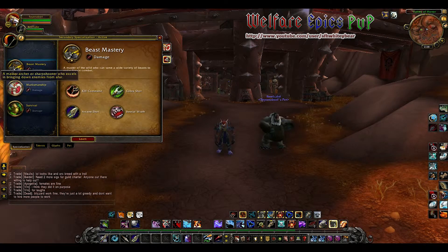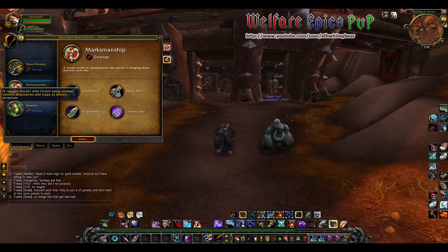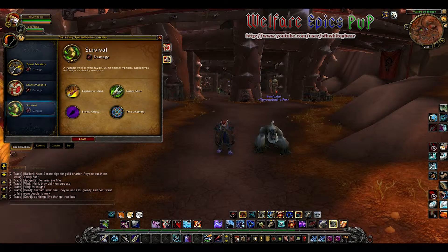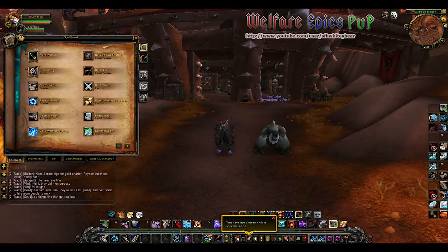We have our three specs: Beast Mastery, Marksmanship, and Survival. I've used Beast Mastery and Marksmanship a lot playing my hunter; Survival is something that I have not actually used at all yet, so I don't know that much about that particular spec. But we can now take a look at our general abilities.